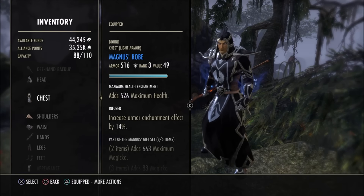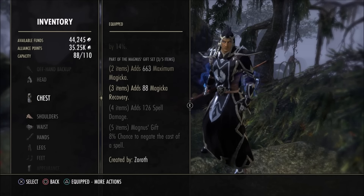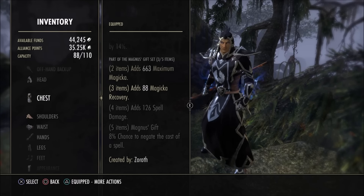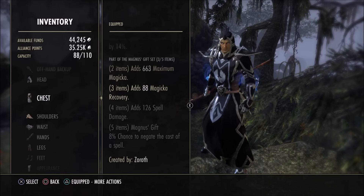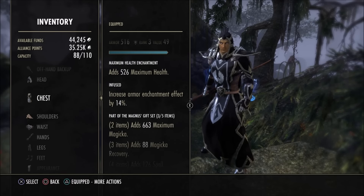With that said, let's go into the gear I have crafted. The set you really want is Magnus, because it adds maximum Magicka, Magicka recovery, and spell damage. Unfortunately I don't have the fourth piece yet — that's a big goal. Research as much as you can. The fifth piece is nice but you might find a better two-piece, like Worm Cult, which is a really nice two-piece set. If you can only craft two pieces of Magnus, do that — the more pieces the better, but the build works with fewer.